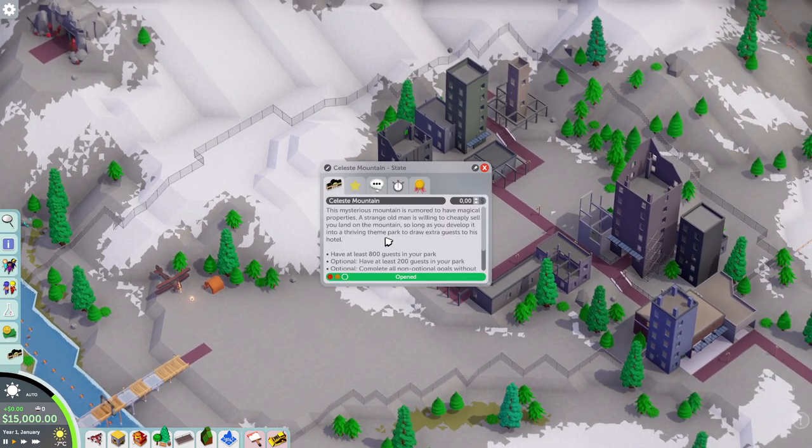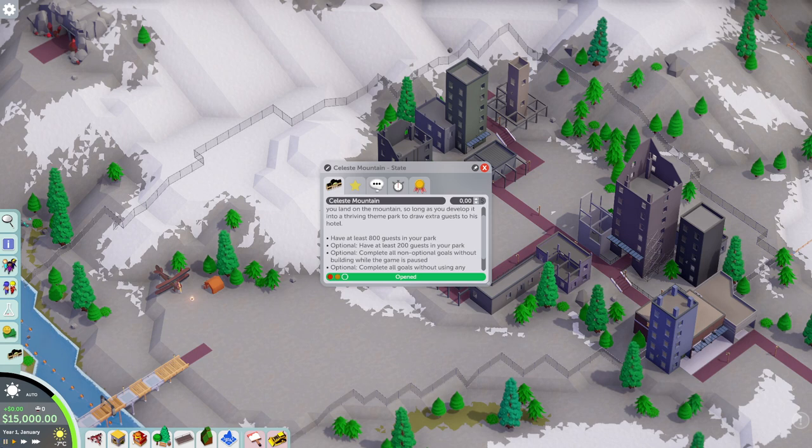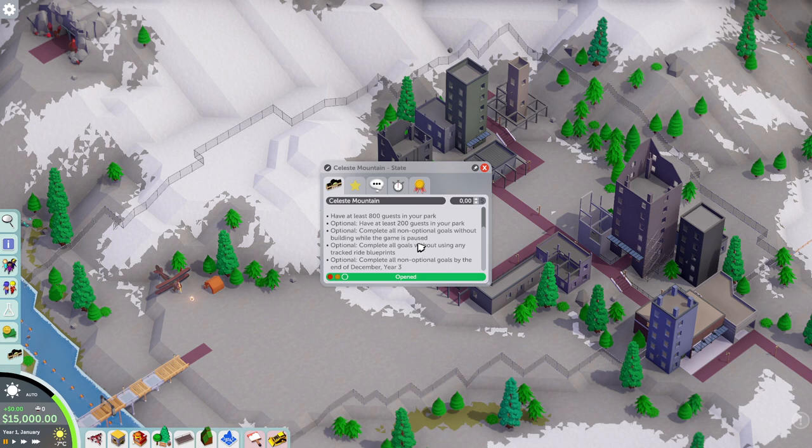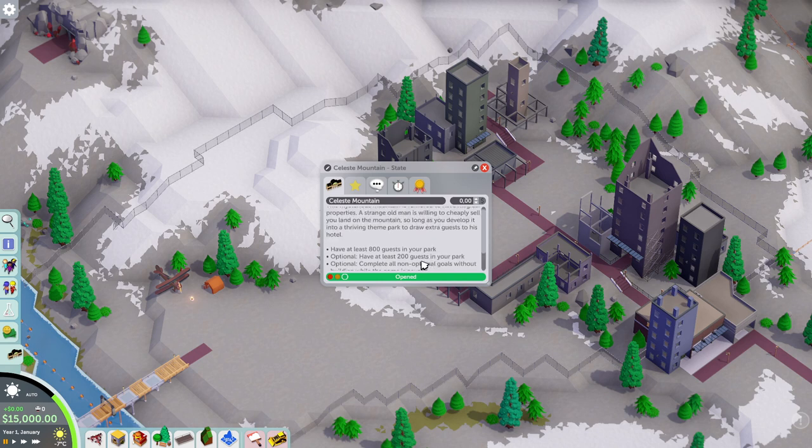The goals of this scenario don't look too difficult — we just need to get 800 guests into the park. I'm not going to bother with the non-optional goal that forces you not to pause the game because obviously I'm not going to make that anyway. There's also a 200 guests optional goal that gives you some extra money, and completing everything by year three, which I also don't think I'll get.